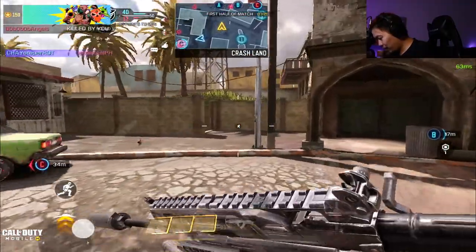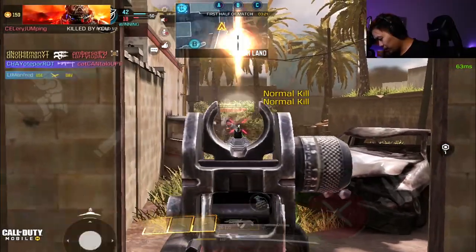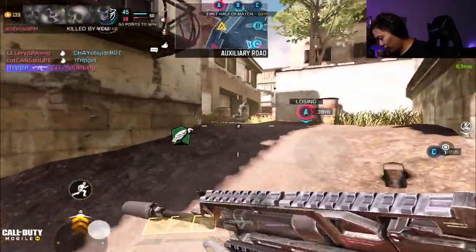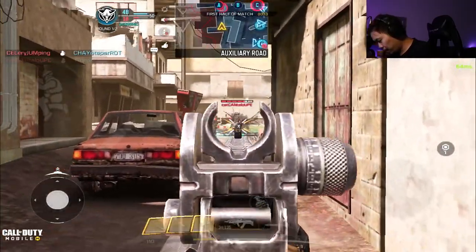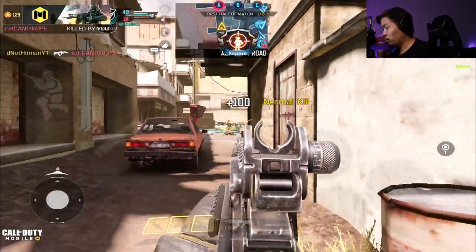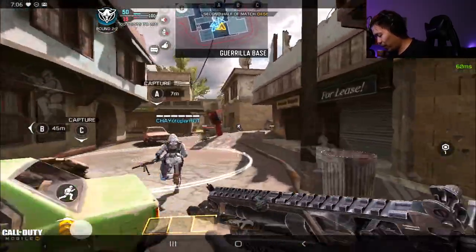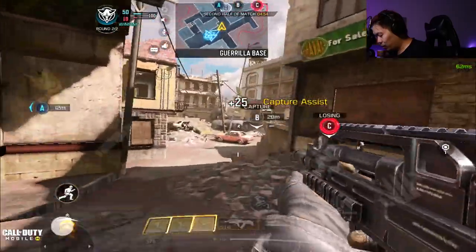That damage is kind of nutty, not gonna lie to you guys. I kind of want them to cap A so we're gonna let them go cap A. Actually I don't have time. We're actually going to go with the regular class that doesn't have the rate of fire boost — you can tell it's a little slower, just a little slower, not that much slower.